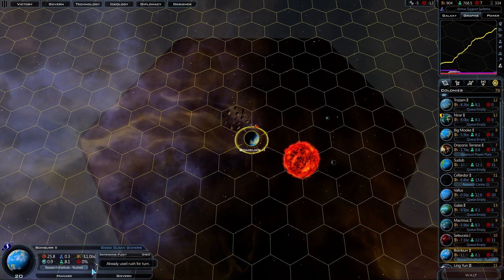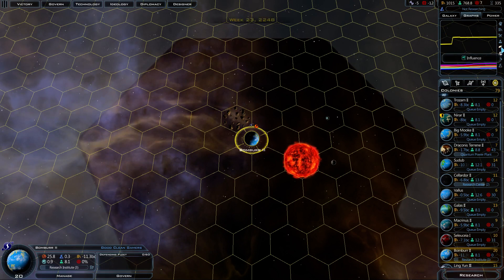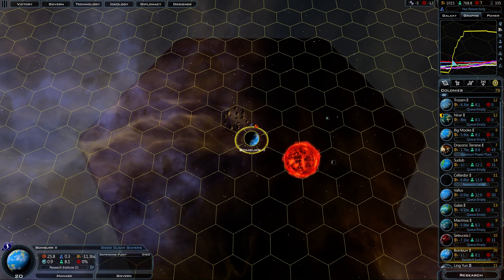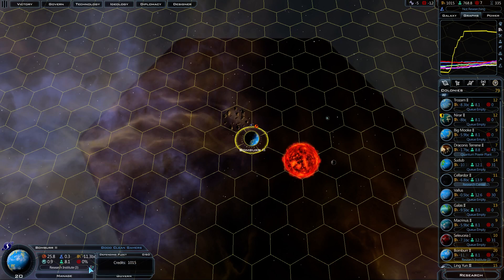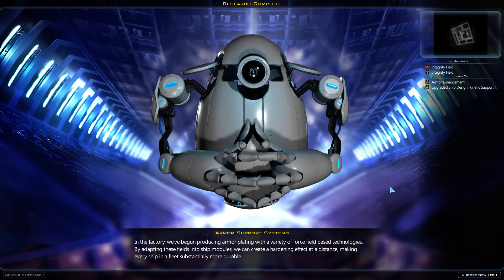Keep an eye on Bomber — we're not going to get distracted. Let's check out some more graphs. Our manufacturing is going straight downhill because we're not building anything anymore; we're just researching. Influence is about the same. Military power has leveled off. Economic power has gone way up and then stopped. Another research: armor support systems in the factory.